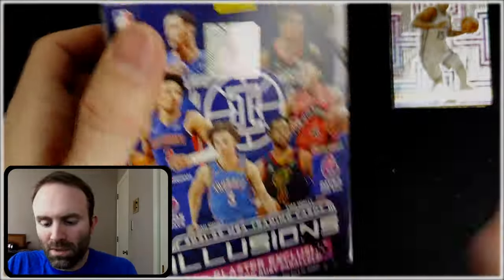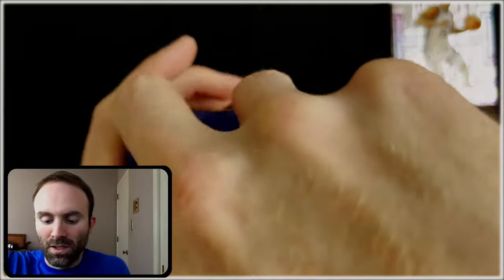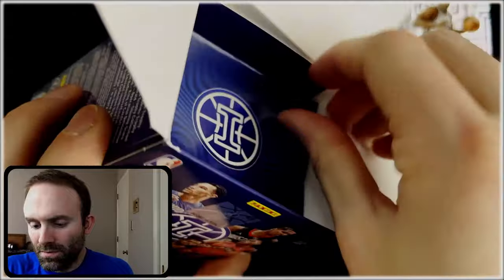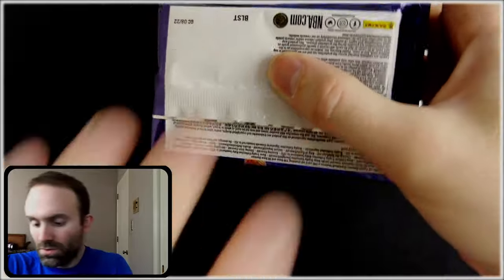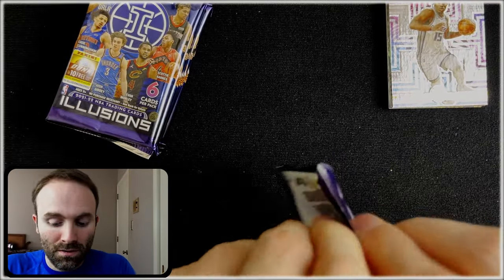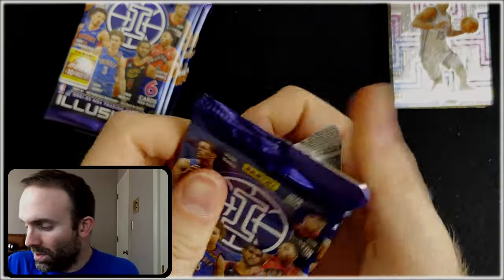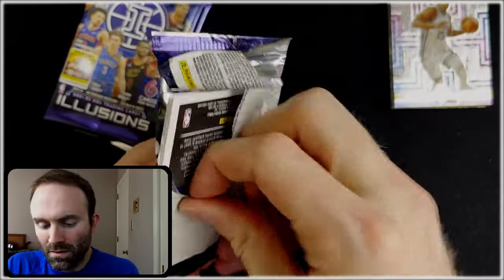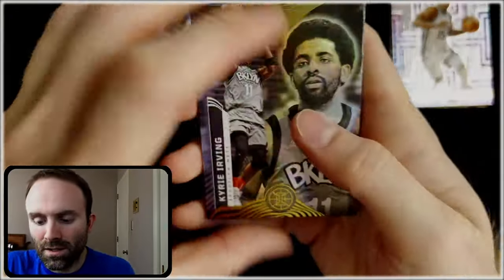About what you'd expect out of a blaster in box one. Maybe we get a little bit luckier here. Really hoping those Lucky Envelopes come through — they're both numbered to eight, I believe. Could be pretty nice. I would love to have a rookie out of that. It would be pretty awesome to get like a Cade rookie numbered to eight. Yeah, I would like that.